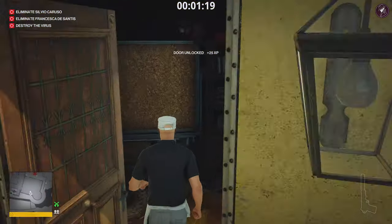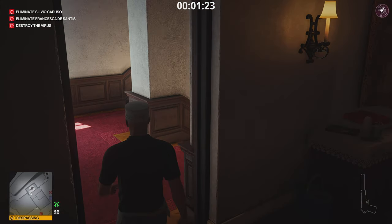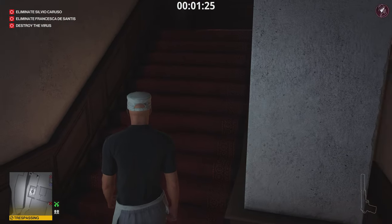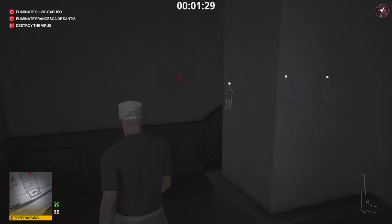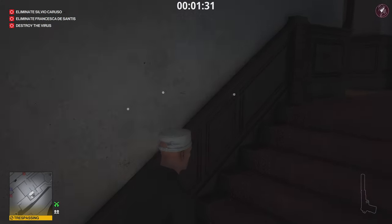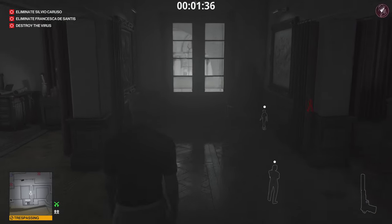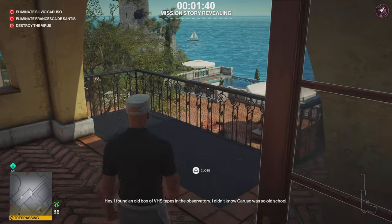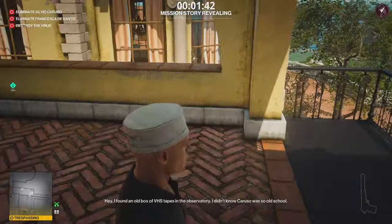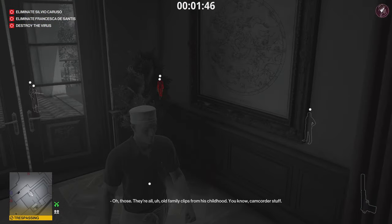We're going to prepare for him — break open that door with the crowbar and head upstairs. It can take a while for him to come, but he will. Usually he gets interrupted whatever he's doing and comes over to check what's going on. Don't come out onto the trespassing zone — there are two enforcers there — but you can see Silvio Caruso heading towards the observatory with his guards.